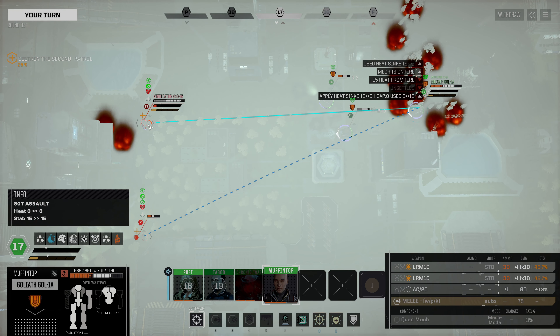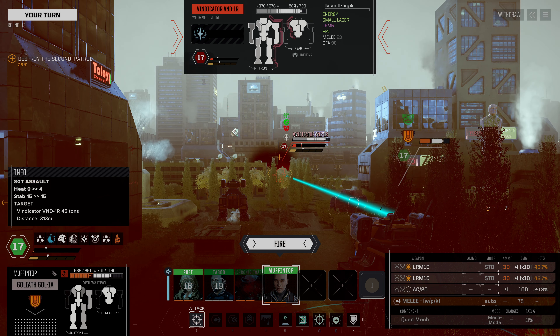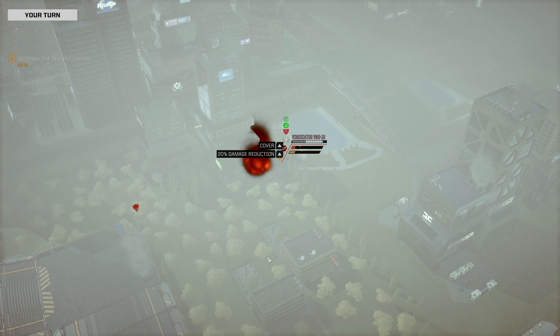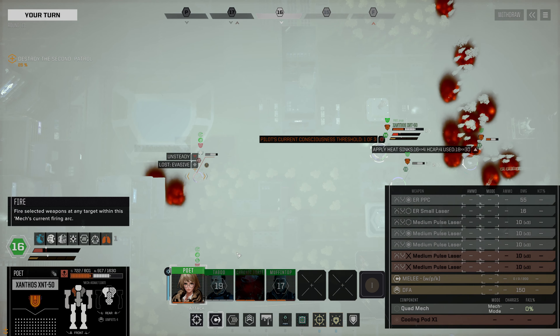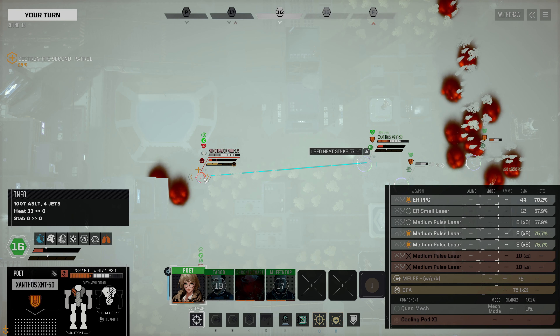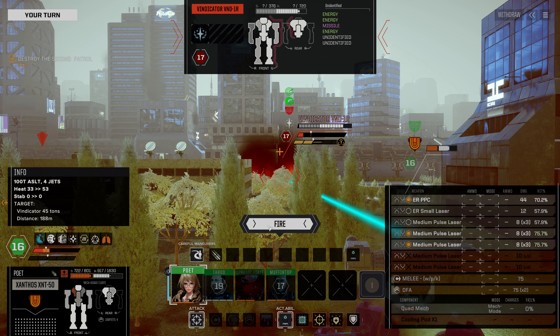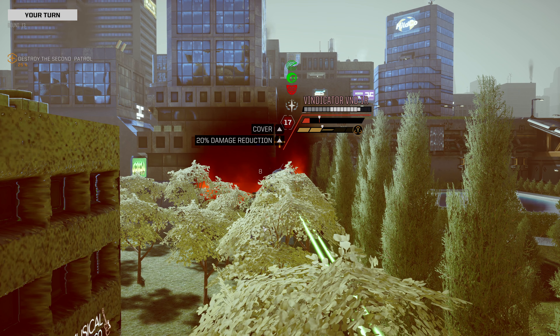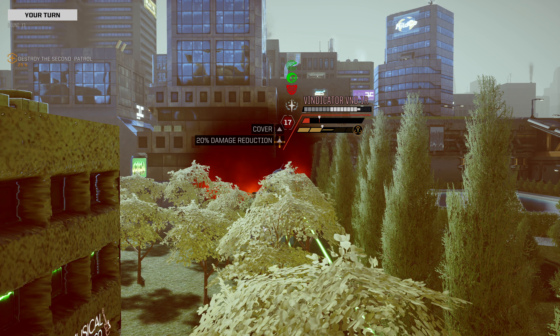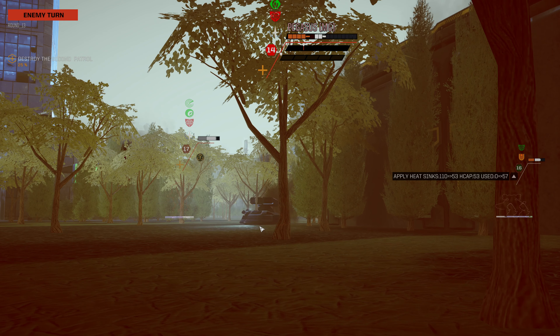We're going to move this Goliath and continue to fire on that Vindicator, but the AC-20 is just too out of range. Some decent hits on that Vindicator though, so that's not bad. We're going to keep closing in with our Xanthos - this would cause a small overheat but we're okay with that. PPC straight up missing again - we're getting some very bad rolls on those. My mech is overheating.